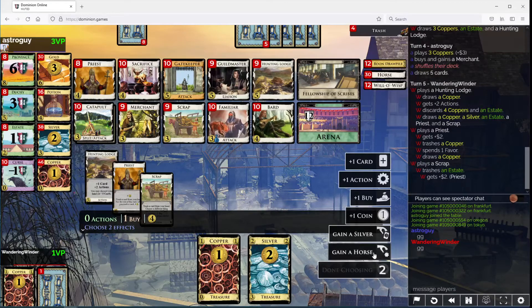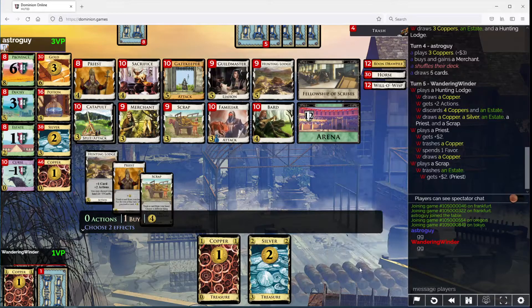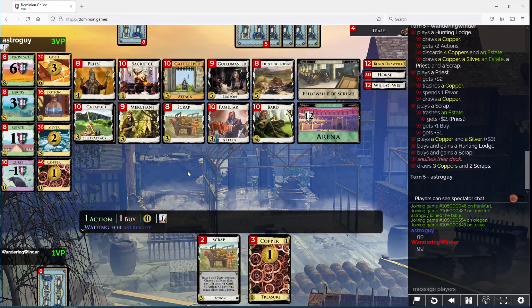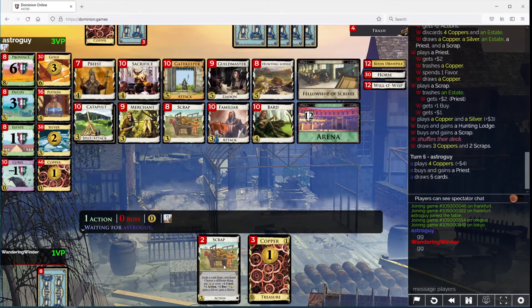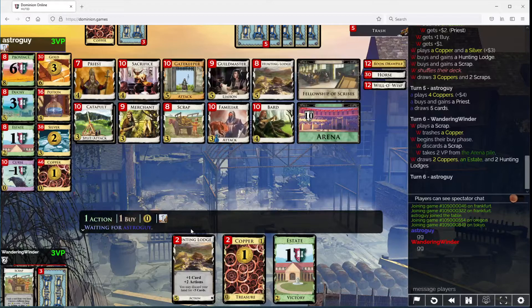I can get to 8 — Horse, Buy. Buy coin. Let's take another one of these and another one of these. Here I'm just going to thin a Copper and take Arena points. My next five, I think I want to be a Guildmaster. Try to leave some Estates for the scraps.